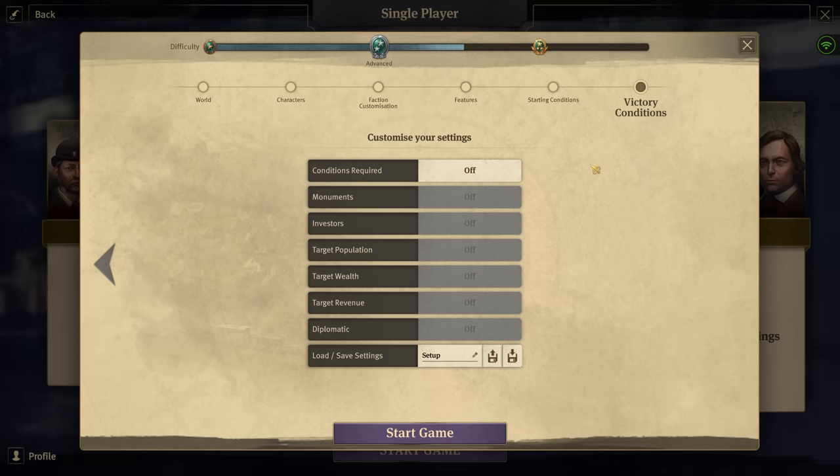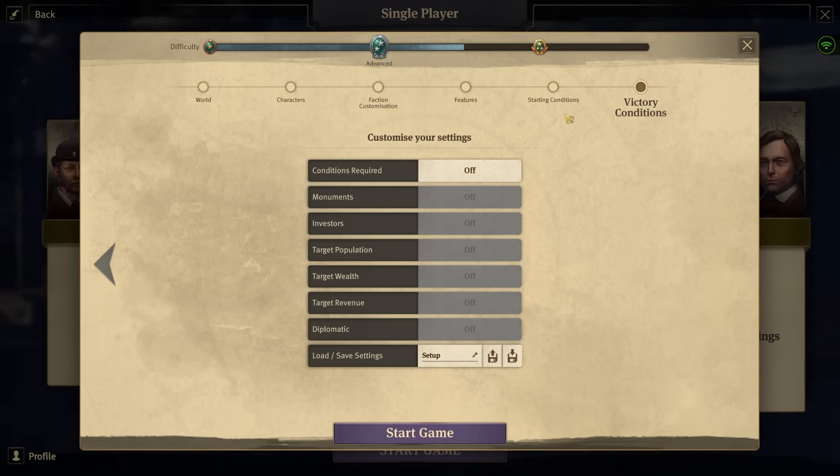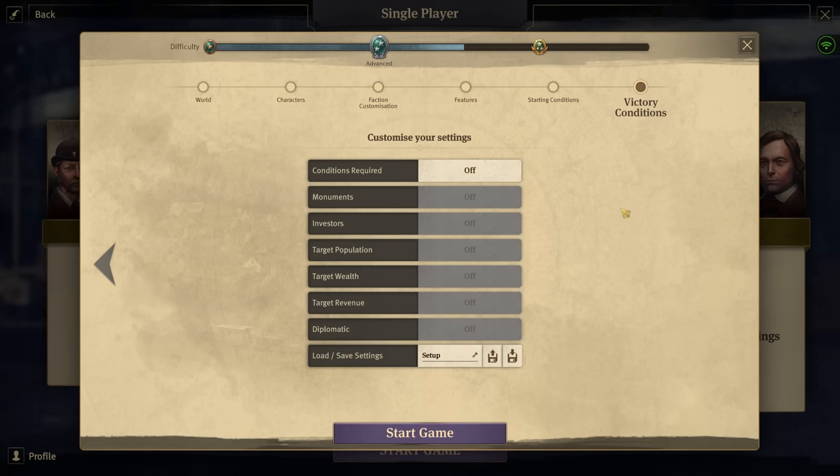If you want proof, check out my extreme playthrough or one island challenge to see the difficulty of these AI opponents. However, we're going with a more balanced approach for the megacity so we can really see everything the game has to offer in big, huge cities. These are the settings — I think we're ready to go. Let's get cracking!